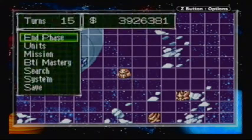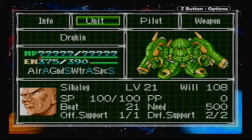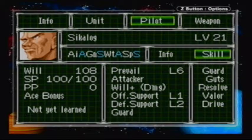Skylogged is the bulkiest of them all. He has easily the highest defense — he has 2,000 defense and an S in space. He doesn't have any parts, but he does have energy regen, so he will be doing a lot. He has will-plus-damage, so the more you damage him, the more will he'll get. He also has Prevail 6, which is really important, because the lower you get his HP down, the more powerful he'll be getting. He also has Attacker, which makes him a total monster, as well as Guard, which reduces all damage by 20%.